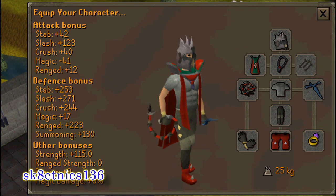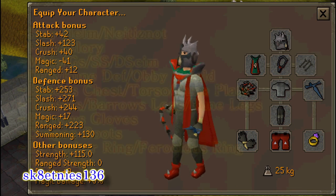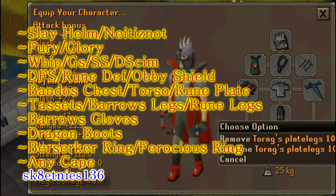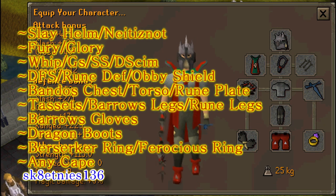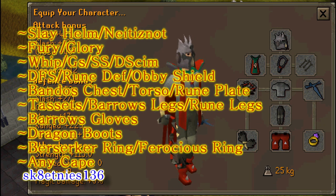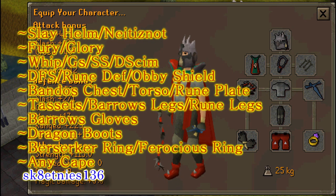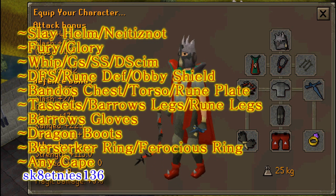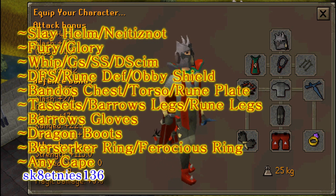Your armor is going to want to look something like this. You're going to obviously want your slayer helm. Don't stack up too much on your defense bonuses — I could probably swap these Torax legs for dragon plate legs, but I'm keeping them in just for the heck of it. If you're deciding between a rune defender or an obby shield, pick the rune defender because you don't need the defense bonuses as much, and the slash bonus will help you out a lot.